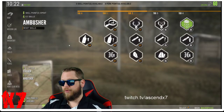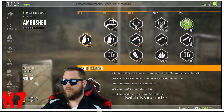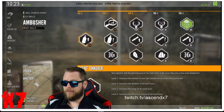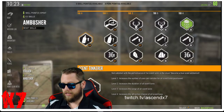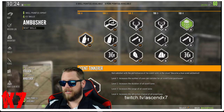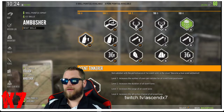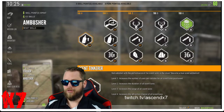Now Ambusher — I only invested eight points here; there's not a lot I absolutely love. I use scent lures a lot, so I invested four points in tier zero: level one increases uses per can (which saves money), level two increases duration, level three increases range, and level four increases attraction chance. A scent lure gets animals just a little bit closer to you, so anything making them more effective is worth it.